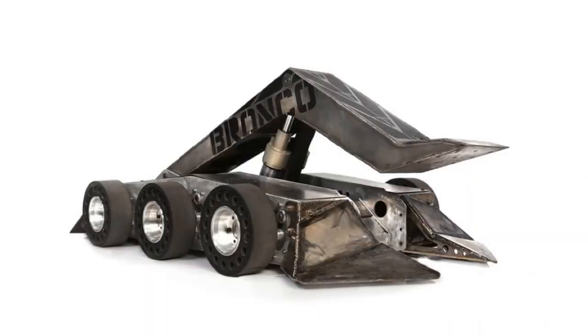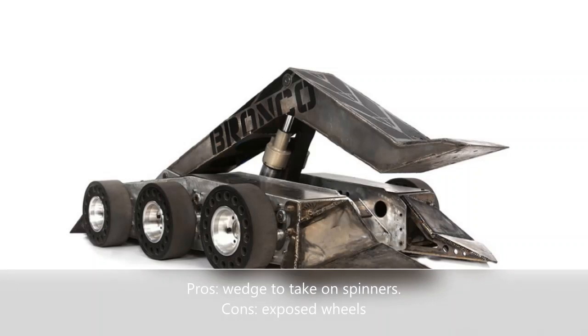The Season 2 version of Bronco had a similar design, but it added six-wheel drive and wedges to the front and rear of the robot. This design had the benefits of being able to better handle horizontal spinners, but it was incredibly vulnerable from the sides.